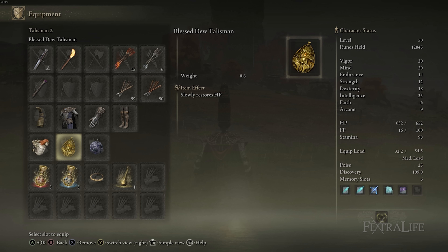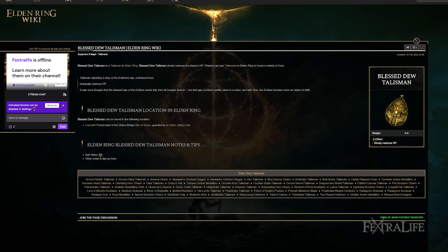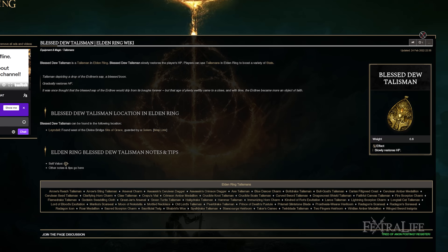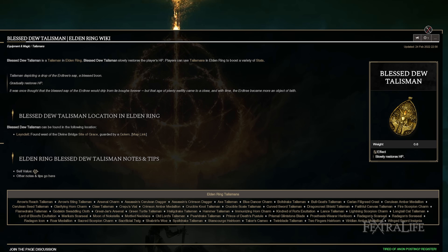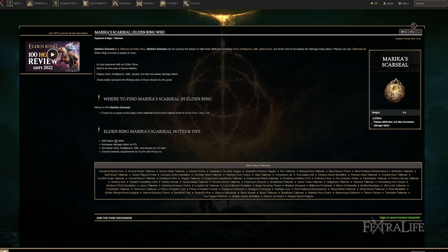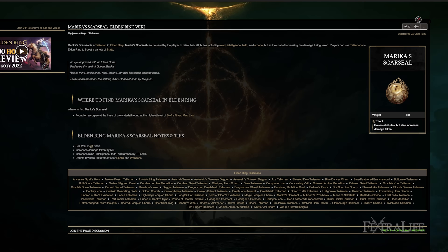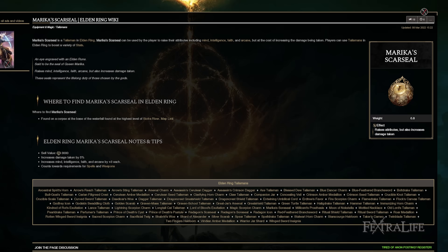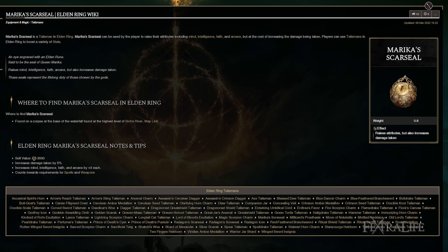The Blessed Dew Talisman slowly regenerates your health over time. It's not great for boss fights, but it's excellent for exploration — particularly when you're loaded up on the FP side flask-wise and you take a little damage and wonder whether to drink a potion. You don't want to be in that scenario, so Blessed Dew heals that little bit while exploring so you can save your healing potion for when you really need it. Another decent choice is the Amer's Scar Seal, which increases Mind, Intelligence, Faith, and Arcane — the Mind and Intelligence being useful for more FP and a bit more damage, though you do take more damage from wearing it.